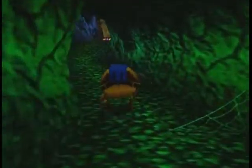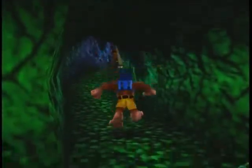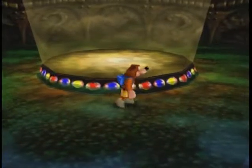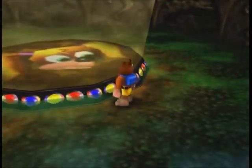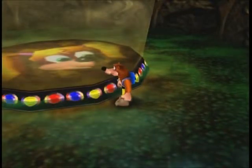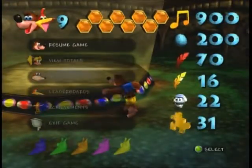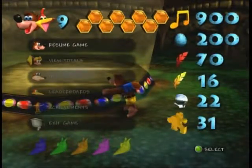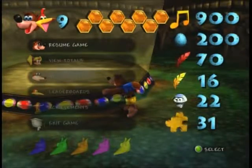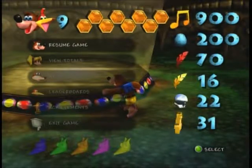We're transformed back into Banjo and Kazooie. Mumbo's magic is getting weak but I don't really care about that. This note door requires 765 notes — we have the maximum 900, so we can bypass it. There's a mysterious pad with a picture of Tooty's face on it. In the next episode we're going to investigate that pad and hopefully rescue Tooty from Grunty and sabotage her plans once and for all. Until next time — MultiGame Master One, thanks for watching.